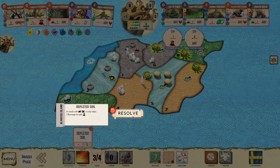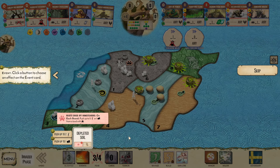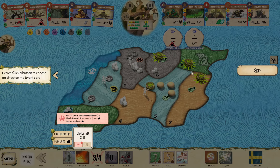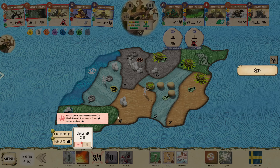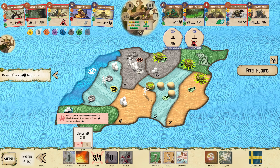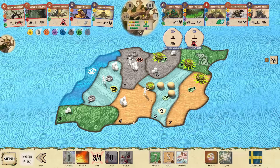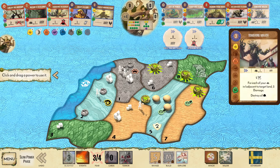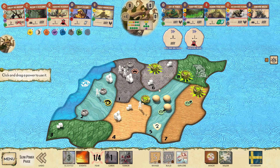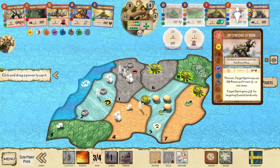Cities Rise. Depleted Soil. Beast Push. I'm going to leave the buildings here — actually, just kidding. We'll push this town over here so I can easily kill it. Jungle Ravage. Sands Build. Explorers Mountain. Perfect. So we are going to do Towering Wrath here, killing both of those towns. We're going to be using our Innate — remember, we have that plus three range — so we're able to hit the coasts.